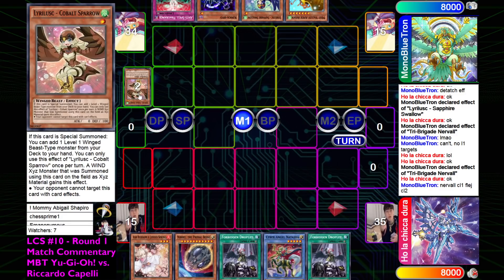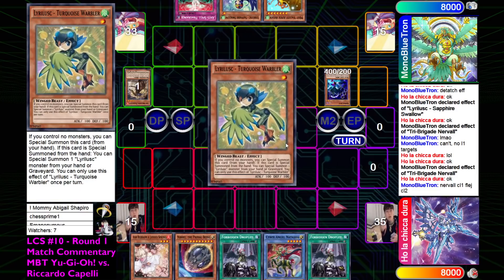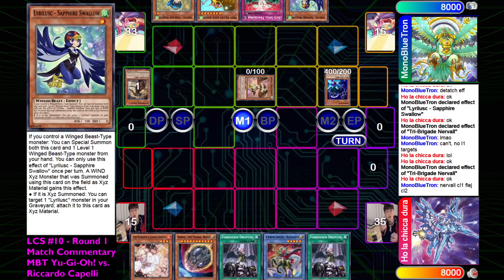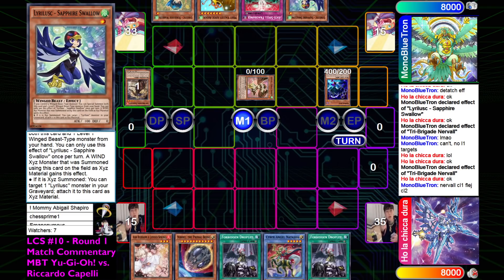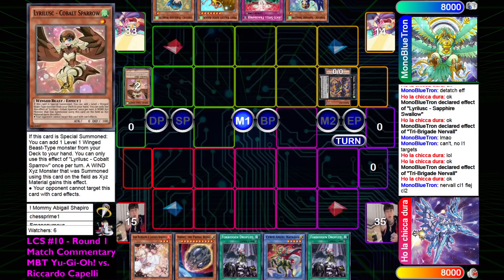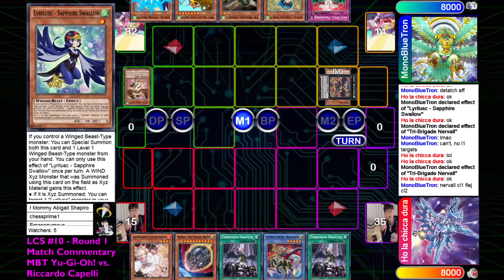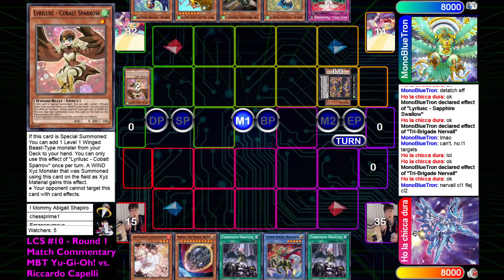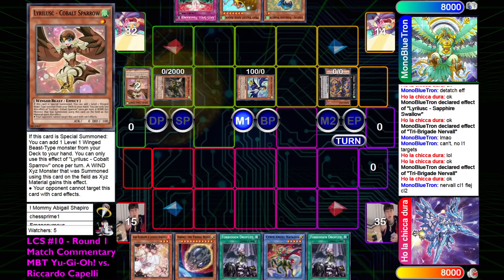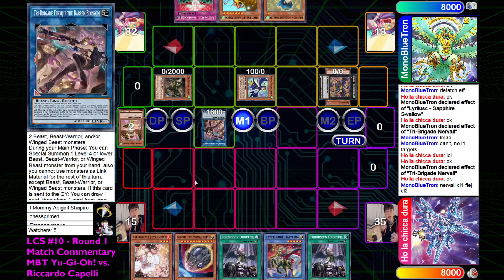Going to pitch Fractal, that's going to send Cobalt Sparrow. Then we're going to normal summon King Kabiyo and summon back the Sparrow. That can search for pretty much any missing name, which is Turquoise Warbler. Going to overlay for the Resetal Starling and use her effect to detach Cobalt Sparrow so it can summon back - more link material. Going to grab Nerval, or we can just summon Nerval here as well. Sapphire Swallow summons herself and the Nerval, and then Nerval effect is going to banish to summon out the Frigid or the Baron Blossom.